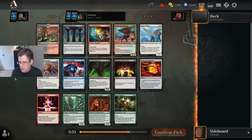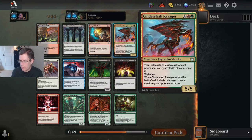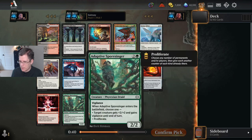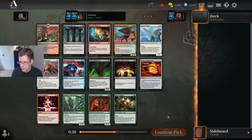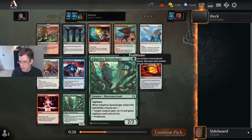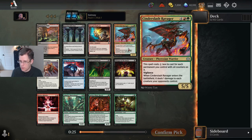This first pick is pretty easy. The Cinder Slash Ravager is a really good card in probably the best color combination, and it is starting with a gold card which is a little bit awkward, but the rest of this pack is pretty bad. I don't know what the next best card would even be — maybe Whisper of the Dross, which is pretty sad. Maybe the Hex Gold Halberd, actually. It's just very easily Cinder Slash Ravager.